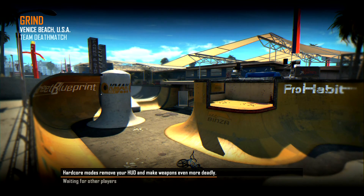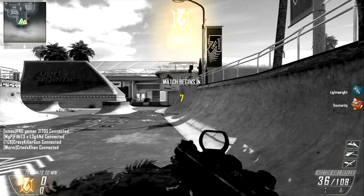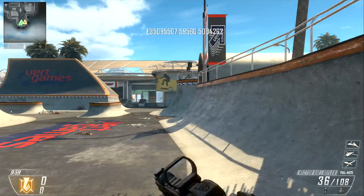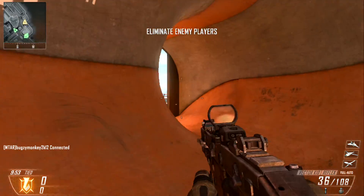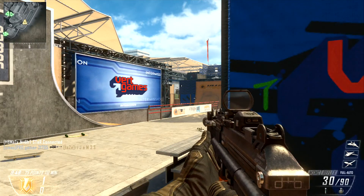Here we go then, let's go - we're on Grind, pretty good map. Team Deathmatch - yeah I got that because it's a vert ramp. Shut up, clock in and load up. Let's go, let's try and use the plus, we're winning this fight.